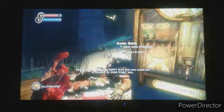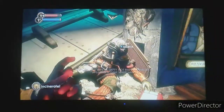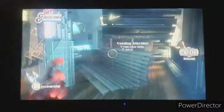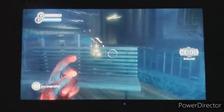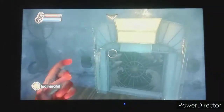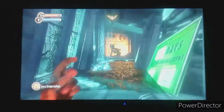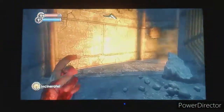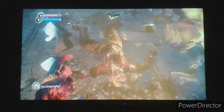Everything is kind of situational, but fire has multi-use - you can use it on oil or just shoot it at everything. Let's head into Neptune's Bounty. What a lovely place. Is that a little sister or a splicer? That's probably a splicer, just sucking ADAM out of someone.